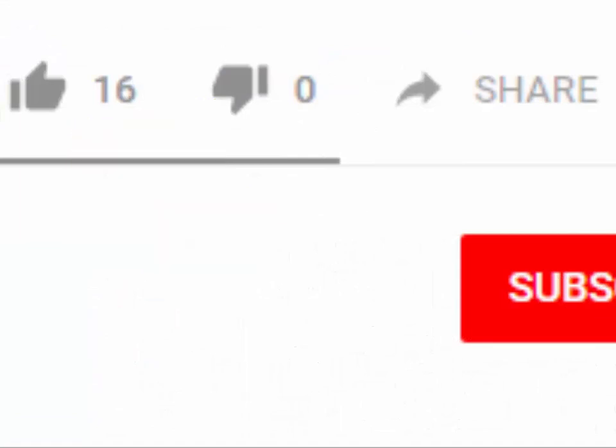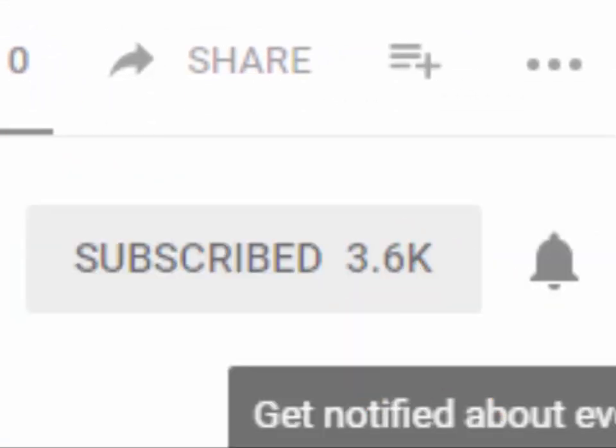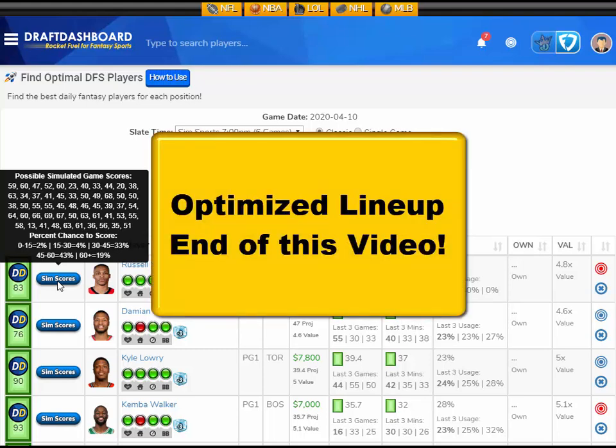Before I get started, please drop a like on this video and hit that red subscribe button and hit that bell icon so you don't miss our new videos. In this video I'm going to go over my top picks for today's NBA slate, and if you stick around to the very end, we'll use the DraftDashboard tools to make a DFS lineup using the picks we just made.